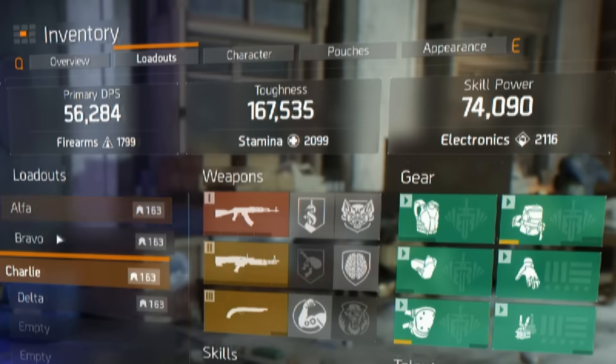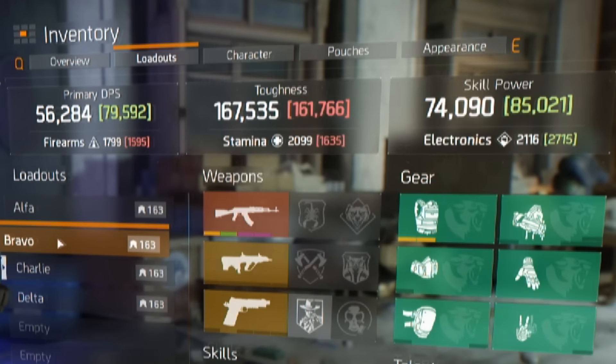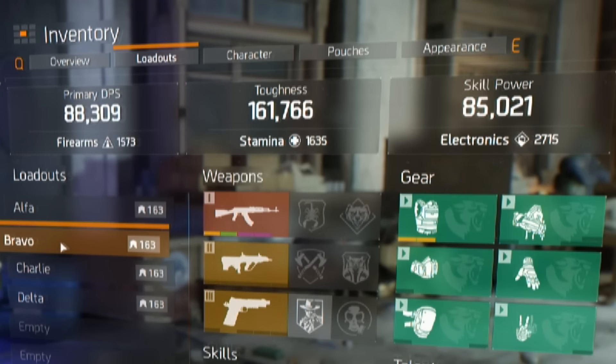Another cool feature is comparing the loadout. If you select one, you can hover over another and compare it. This would compare the firearms, the stamina, and the electronics, so you know how it's going to act when you select it.